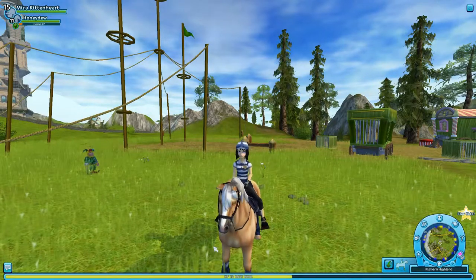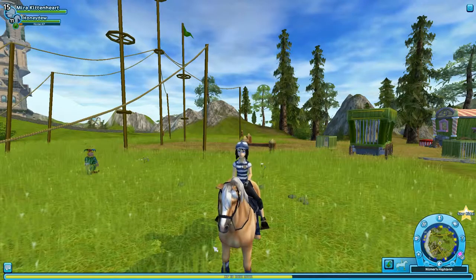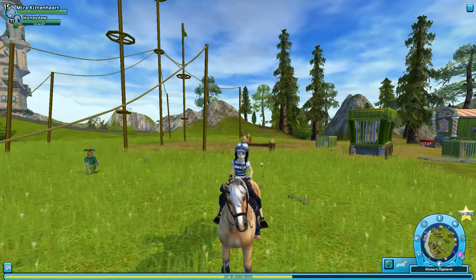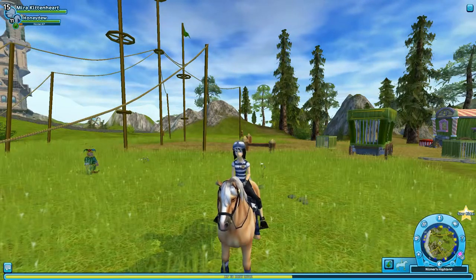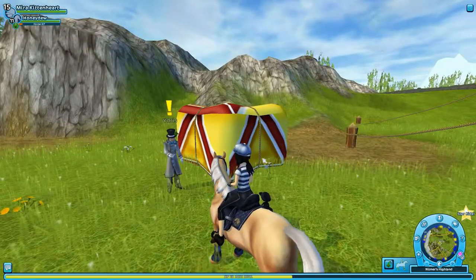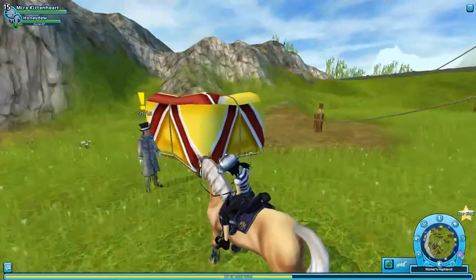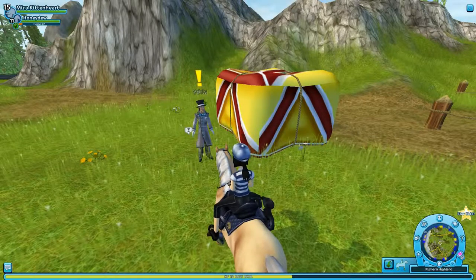Hello and welcome back to Star Stable. We're here with Idris again because the tent's still not up. All the poles and stuff are up there, but I'm guessing we still need the cloth — which I guess this is. I'm not sure what that is, but that looks like something that might go over there. Let's ask Idris.